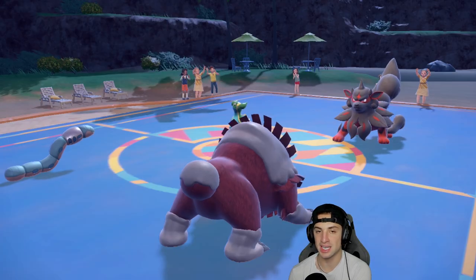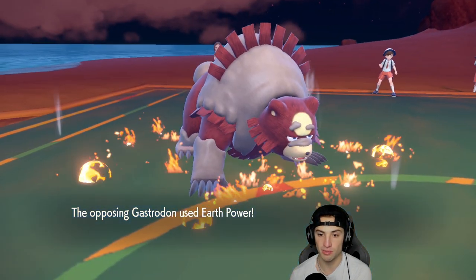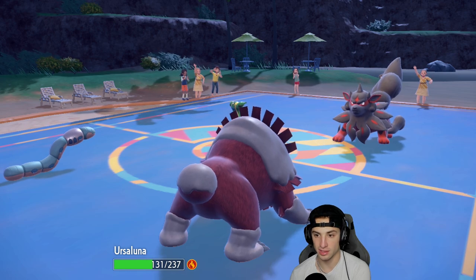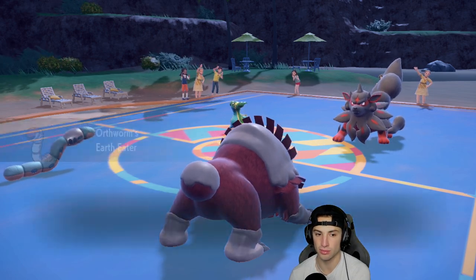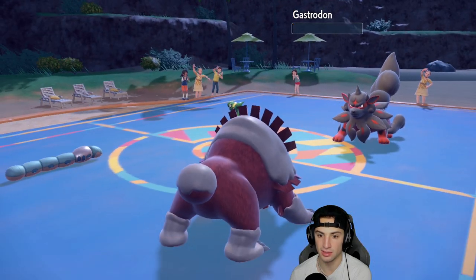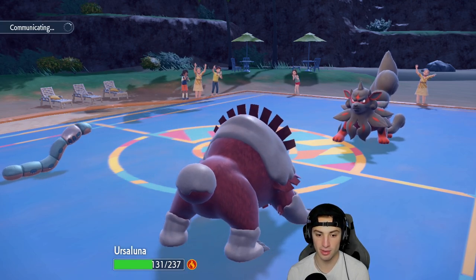Even though Indeedee and Armarouge went out early, I feel like it worked out pretty well so far. Earth Power is going to come out and actually do a lot to Ursaluna because it's a crit — you lucky biscuit! We'll have one more turn in trick room after this, and we take out Gastrodon with Body Press. We love it. One more turn left in trick room, first-turn priority is a slight issue.